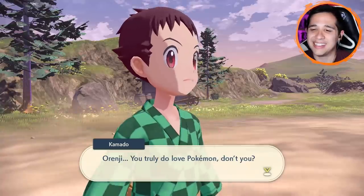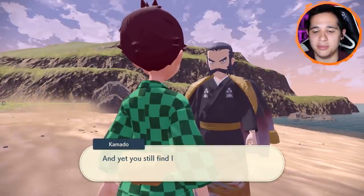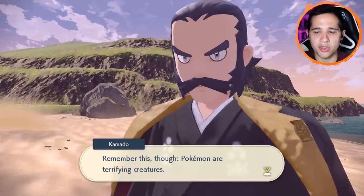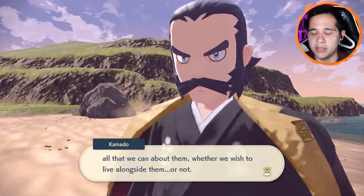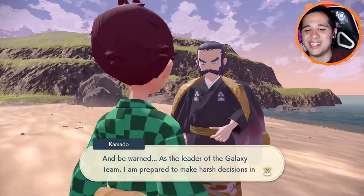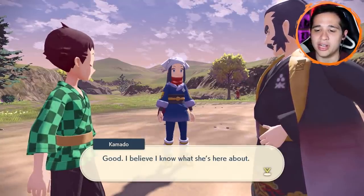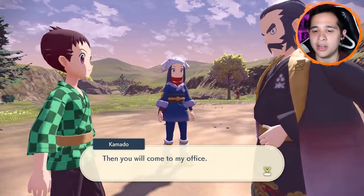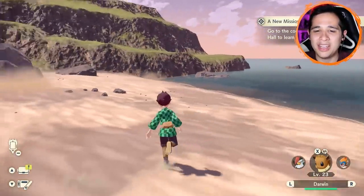Orenji, you truly love Pokemon, don't ya? Pokemon have done grave injury to many of our fellas in the Galaxy Team, yet you still find love for these creatures in your heart — I suppose that is a necessary quality for one in the Survey Corps. Remember this though: Pokemon are terrifying creatures. It is imperative that we study them and learn all we can about them, whether we wish to live alongside them or not. I knew there was something sinister going on with Kamado. As the leader of the Galaxy Team, I'm prepared to make harsh decisions in order to protect the village. Commander, Irida from the Pearl Clan has arrived.